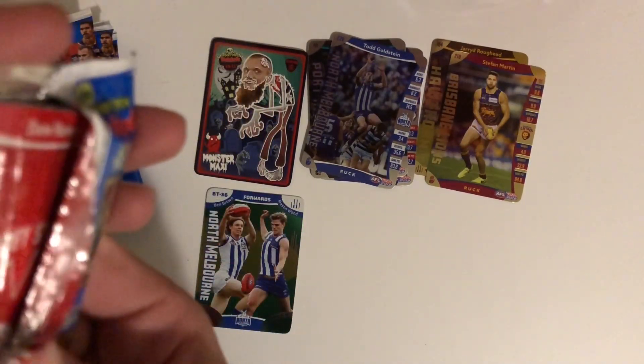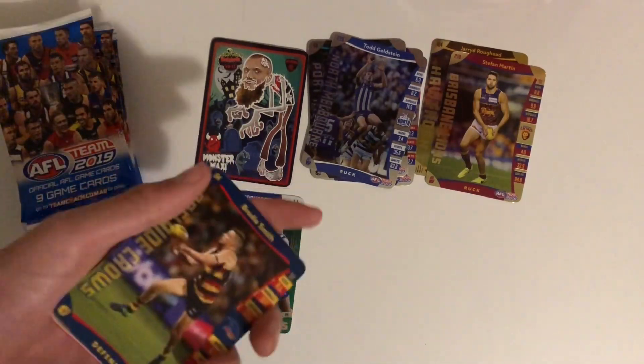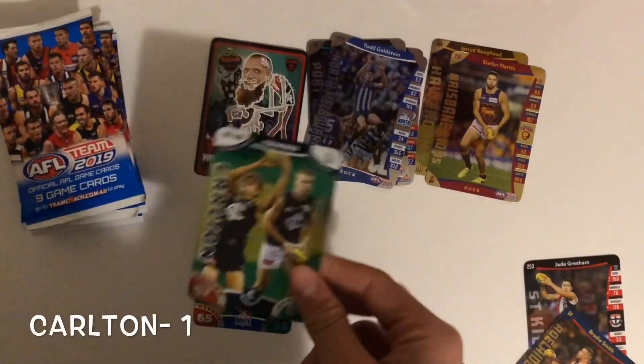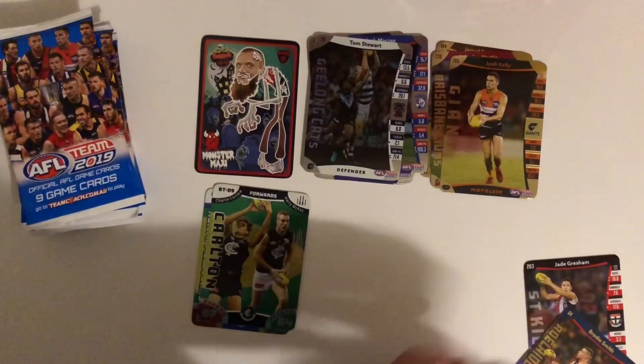Still no black line — that's a footy flips. I'm going to guess it's the Hawthorn one. Oh, it's not a footy flips, I actually thought it was. It's a doubles battle teams of the Colton Fords: Jack McRae silver, Tom Stewart silver, and Josh Kelly gold. So a pretty bad pack there.